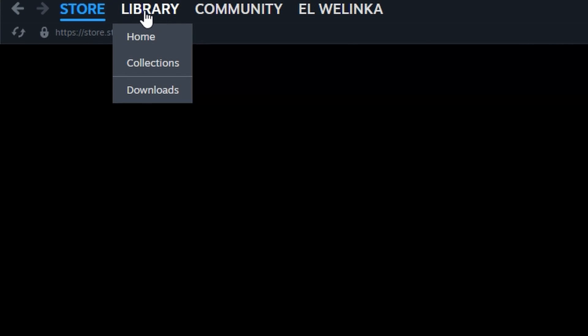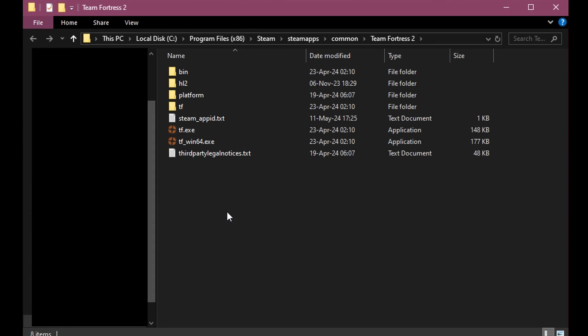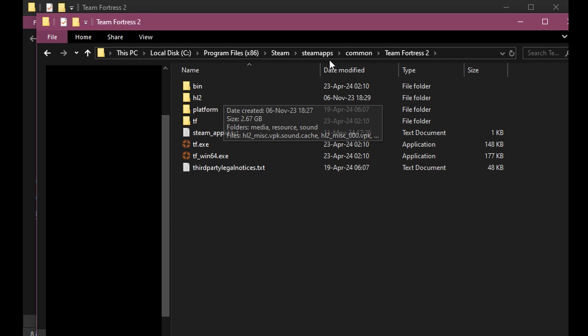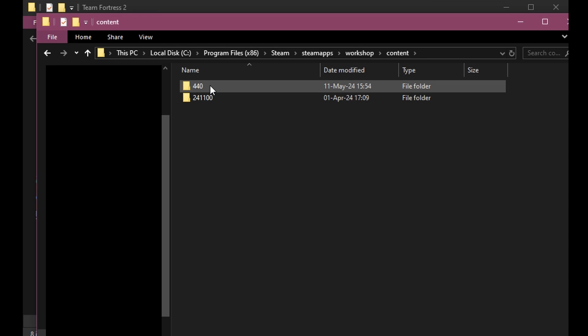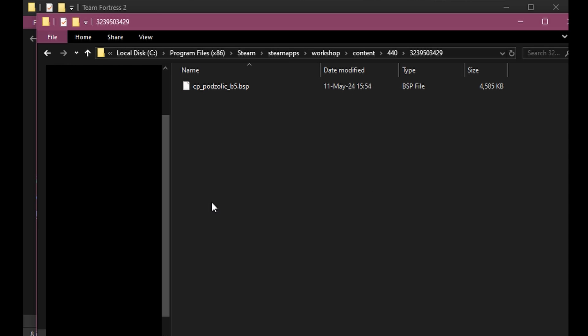Next, open your game library and open the game's local files. Keep the window with TF2 files open, copy-paste the path, and open a new window under that path, but navigate back to the Steam apps folder and then enter the workshop folder. Now go to the content folder — here you should see a folder named 440, and inside it, folders with numbers. Open the newest folder, which is most probably the one you just downloaded from the workshop.